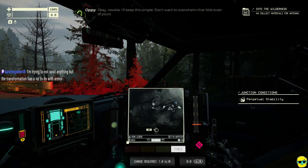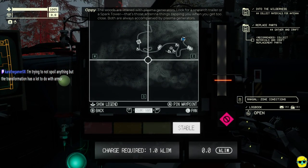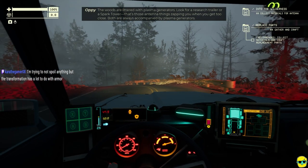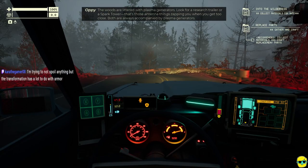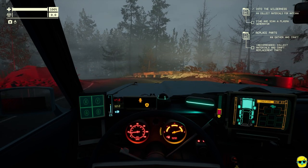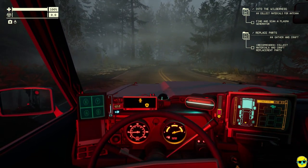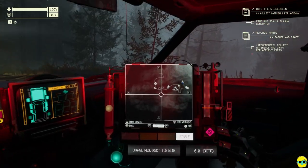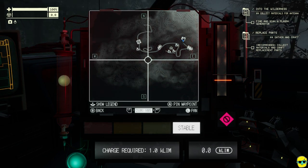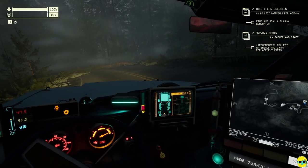You'll need a few things to rebuild the antenna at the garage. First on the list is plasma. The woods are littered with plasma generators — look for a research trailer or a spark tower. Those antenna things zap you when you get too close. Both are always accompanied by plasma generators. So we need to find and scan a plasma generator, replace parts, gather and craft. The arc device is actually showing me the route now — I was just in the other zone, so it wasn't going to show me. But there's some houses up ahead, let's go check that out.